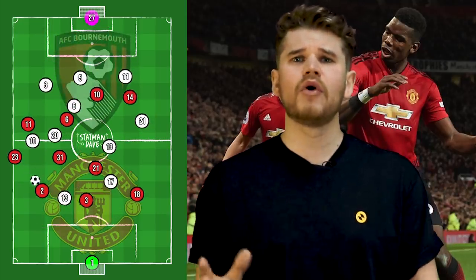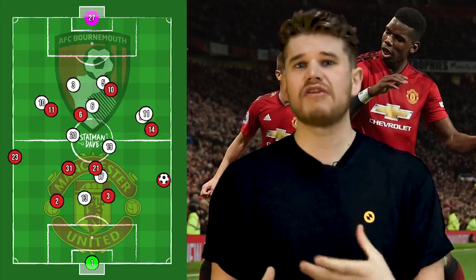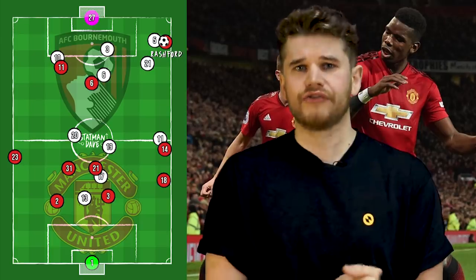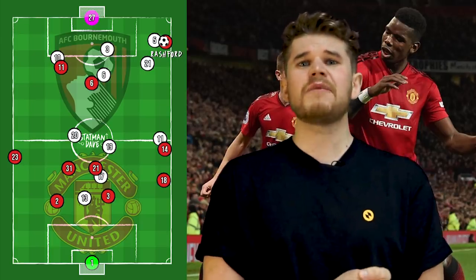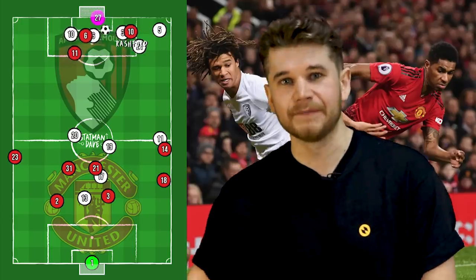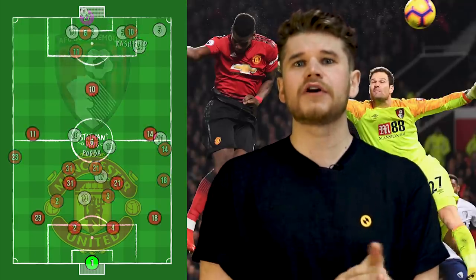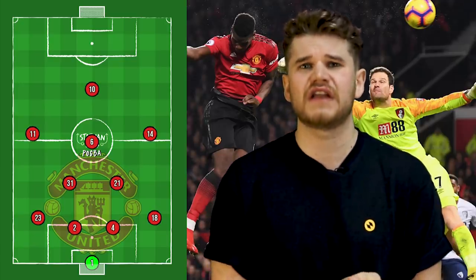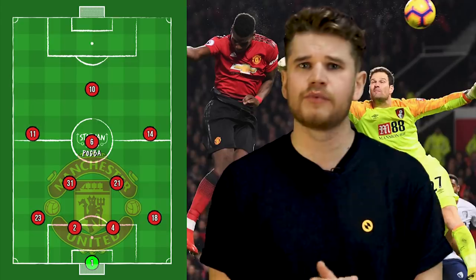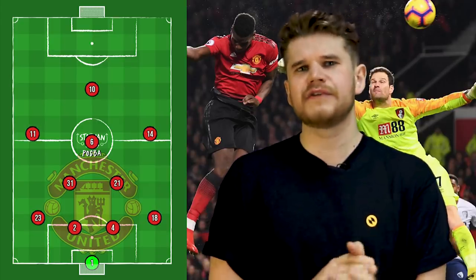This is highlighted perfectly by Pogba's opening goal against Bournemouth. United recycled the ball through defence and midfield before Bailly played it to Young. At right-back, Young took one touch and hit the ball into the channel for Marcus Rashford. Rashford then absolutely destroyed Nathan Ake, then Diego Rico with a flip-flap and fired the ball across for Paul Pogba to slide in and finish. Not only is Pogba controlling the tempo of games, but he's getting into the box and adding goals — a massive improvement from under the previous manager.